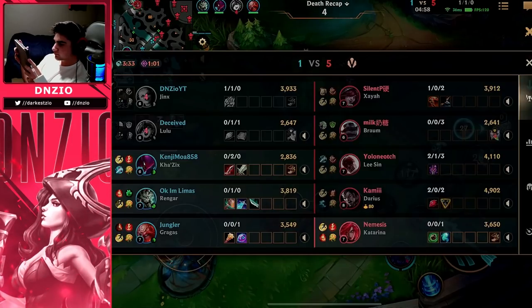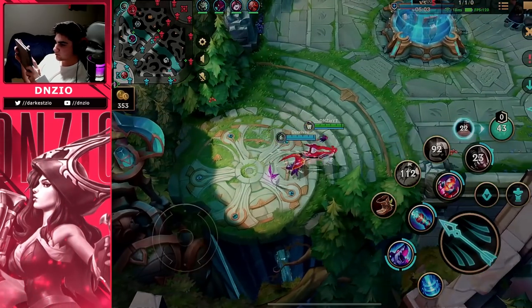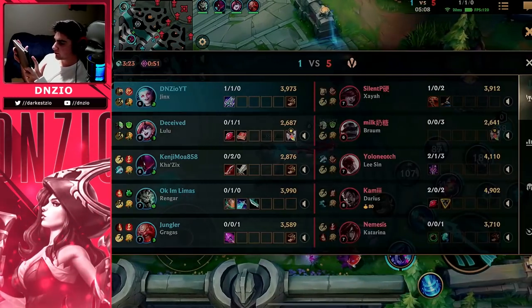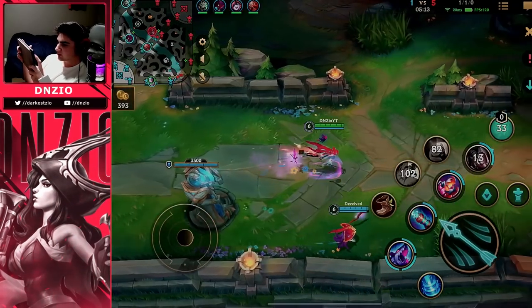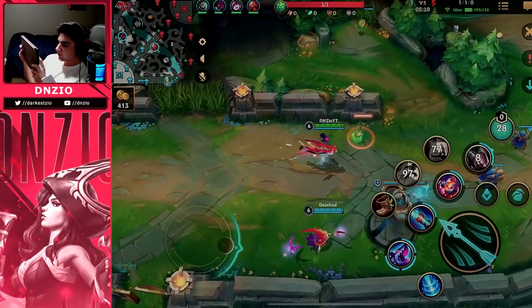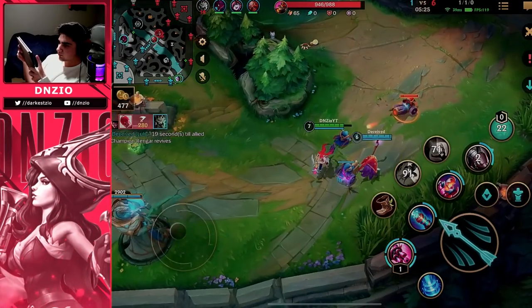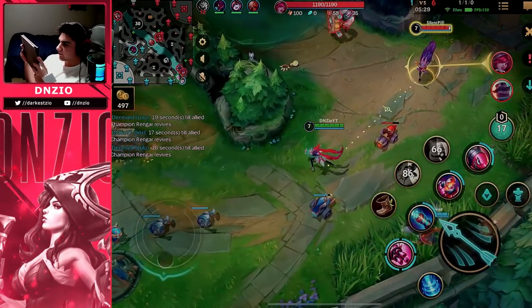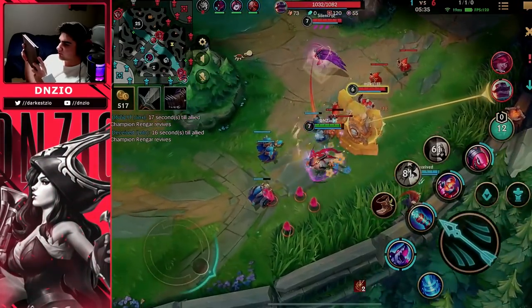Darius flashed in and pulled all three of us which was disgusting, but not necessarily a bad fight overall. Our top laner didn't rotate either, but at least I was able to secure one kill. That allows me to stay even with Xayah because she also got a kill there. At this point in the laning phase, I'm going to try to poke them down because I have Blade of the Ruined King now, which is a huge power spike I want to use to my advantage.